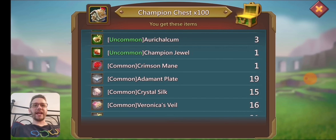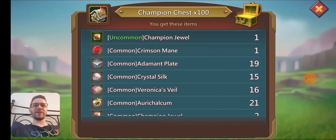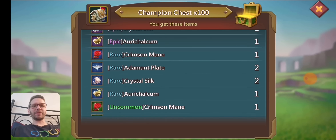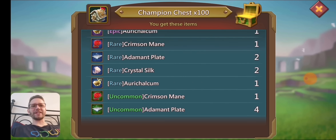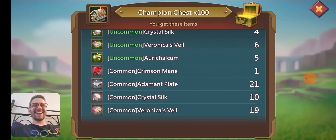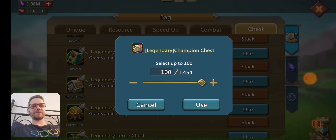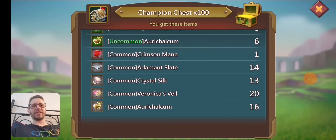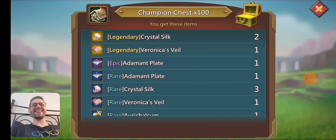Going down — we got an uncommon champion jewel, a common crimson mane, and a couple of common champion jewels. It looks like we're actually getting a couple of commons at the bottom almost every time. Just got a rare one, an uncommon, and then one common. 1,400 left. Three legendaries on that one — legendaries only have a 1% drop rate, so that's a little above the drop rate. Unfortunately none of them are crimson mane, so we got none on that one.